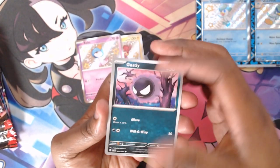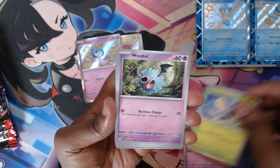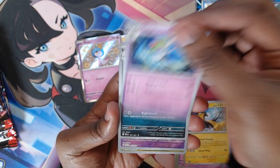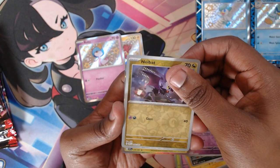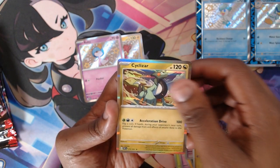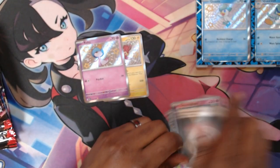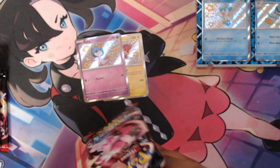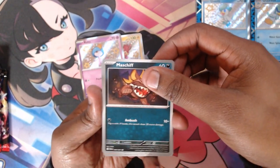Next up, Paldean Fates. We got Gashly, Roltz, Toadscrew, Woobat, Wattrel, Gengar, Gimmighoul, Noibat, and Cyclizar in our holo slot. We got four packs left of Paldean Fates. Can we get anything better than Baby Shinies? Let's see.